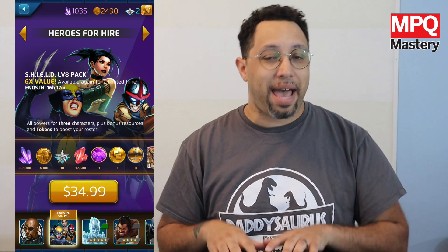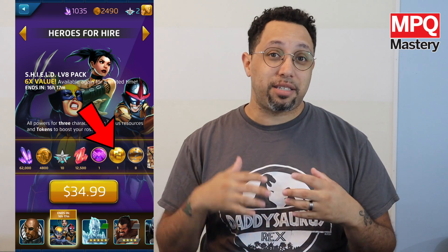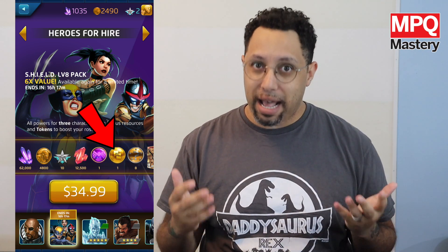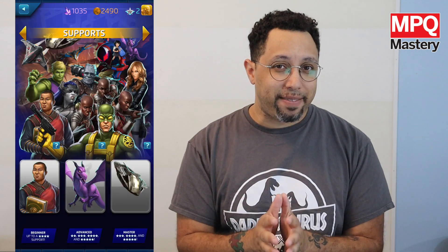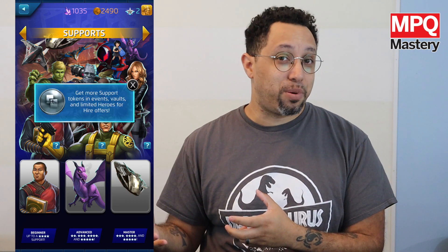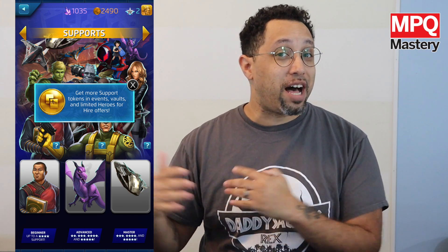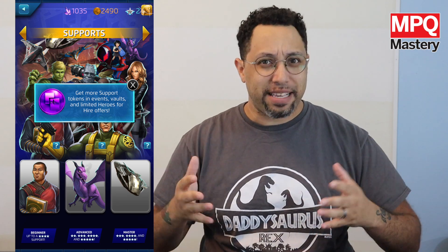You can also get new tokens sometimes when you do those hero for hire packages and you purchase those. But you have to keep in mind that means forking over a whole bunch of hero points, command points, or actual money. The most available way to get them is to acquire basic tokens, which will net you up to a four star support. If you can get a gold or a legendary token, that can get you up to a level five, which is really cool, but those are actually kind of a rare occurrence at this stage in the game.